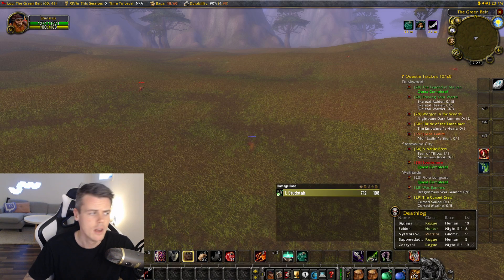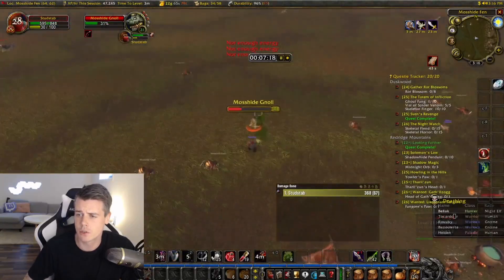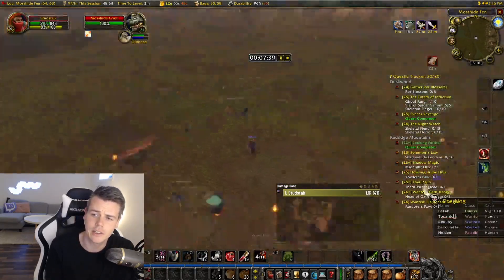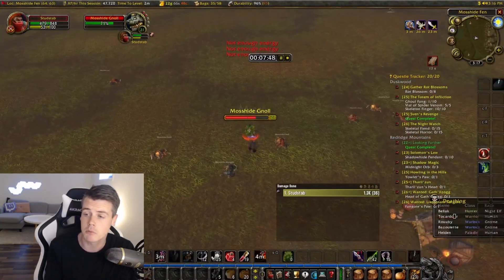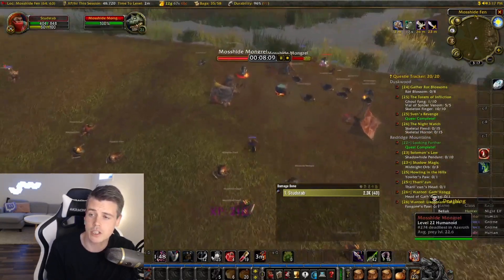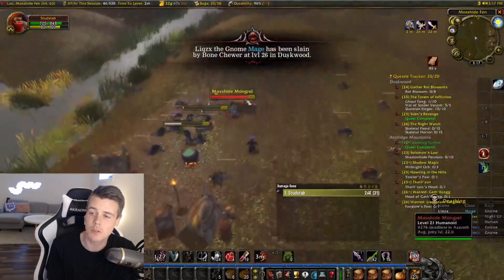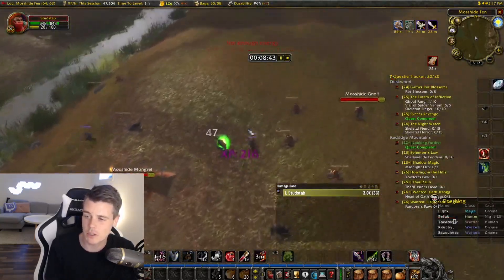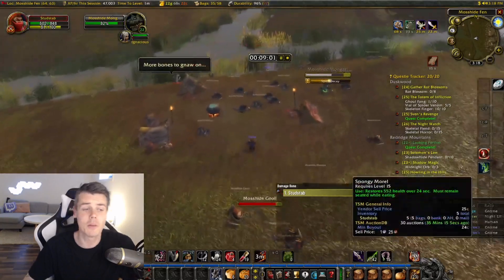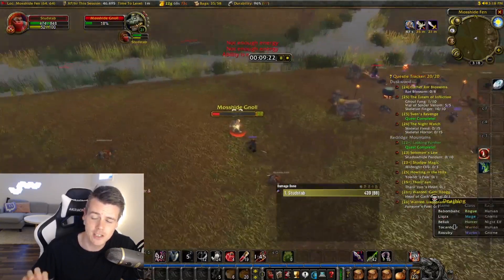Before we go over the main location, I want to highlight a spot that is insanely good for XP grinding. These Moss Side Gnolls are roughly level 20-21-22, they're really easy to kill and don't have a lot of armor, so even as a melee like my rogue they die fairly easily. The most insane part about this farm is the spawn rate — Blizzard uses a dynamic spawn rate so there are always mobs up. I thought some players were onto my farming spot but they were just questing and eventually left.